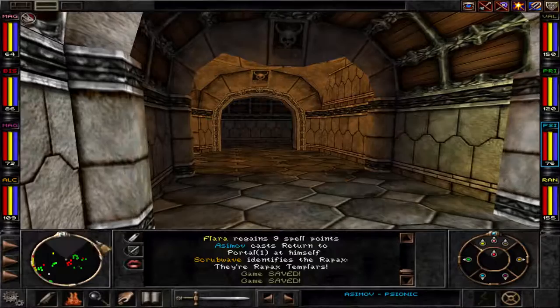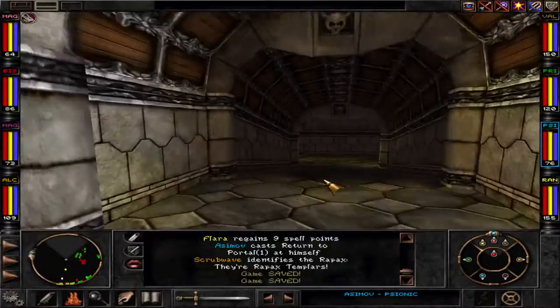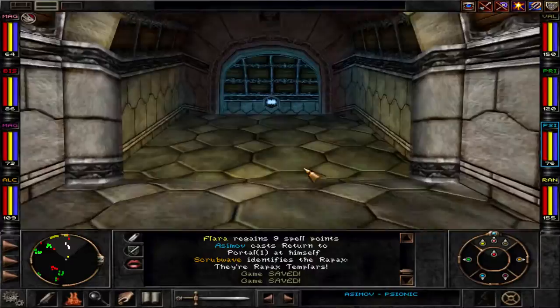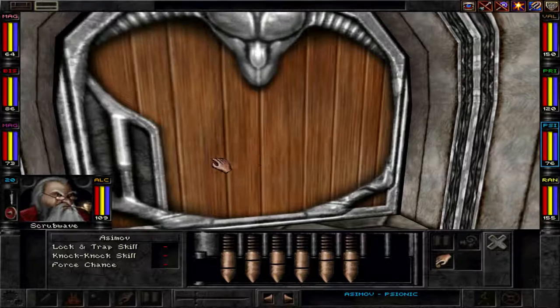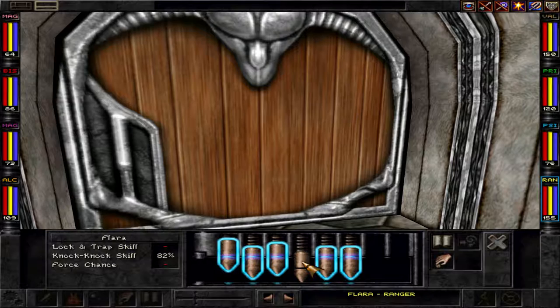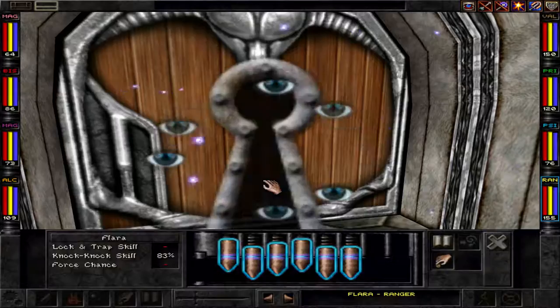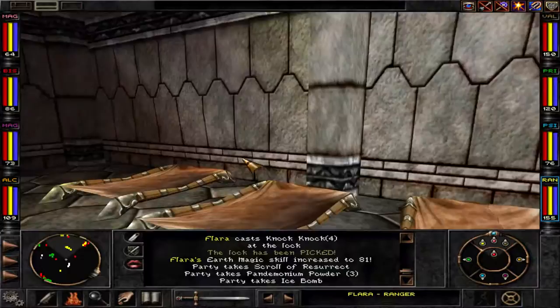Welcome back to Wizardry 8 on expert, here in the Rapax Castle upper levels. We still need some stuff to get to the king's apartment. In the king's apartment you actually have the teleporter to the Dark Savant's tower, which we need, and then we can go to Ascension Peak.